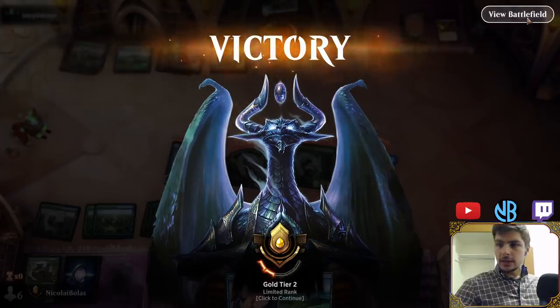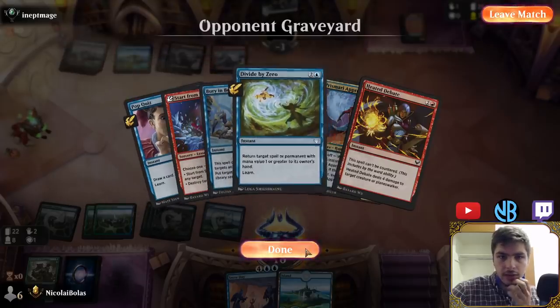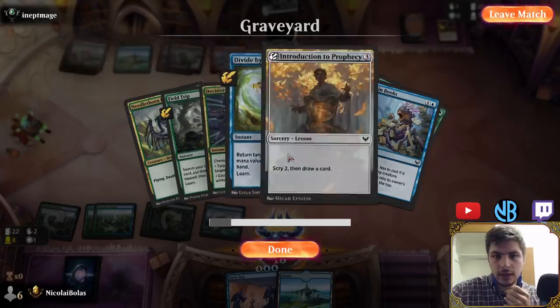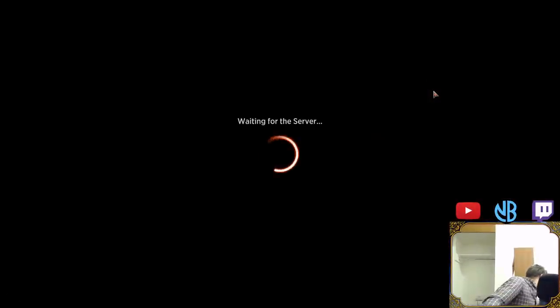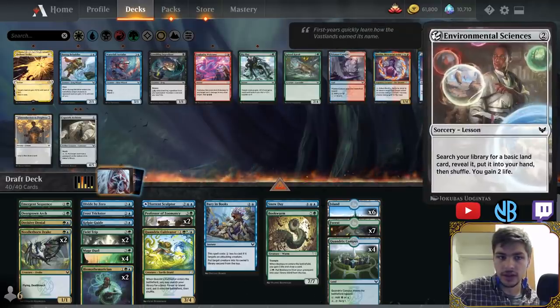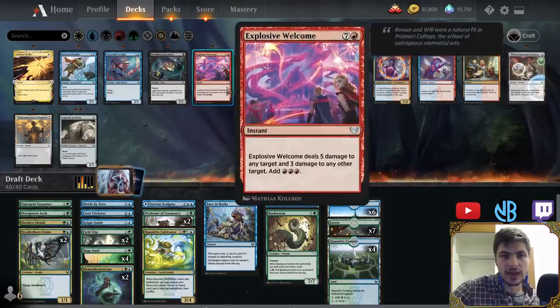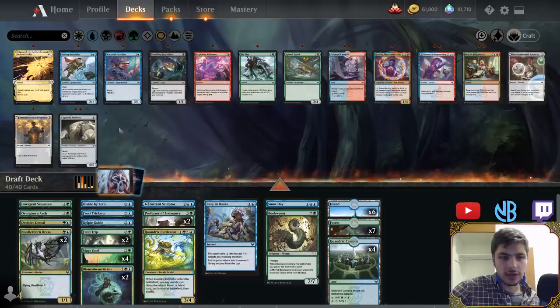Let's see what cards performed better or worse than expected. Torrent Sculptor was great — did a lot of work. Frost Trickster did good work. Field Trip has been excellent — I'm very glad I rated that highly and prioritized it. We didn't even need a Mage Duel that game. Looking at our deck — no changes needed so far. I've really liked Elemental Summoning. We haven't used it yet but we have used Introduction to Prophecy. I think picking Environmental Sciences when we did was good because at the time we were considering splashing red, but then we got the Bookworm which really gave us a top end. Waterfall Aerialist didn't end up as good in our deck — we're a more controlling version so a 3/1 doesn't block super well. I think our deck is quite good and I look forward to seeing you in the next matches.